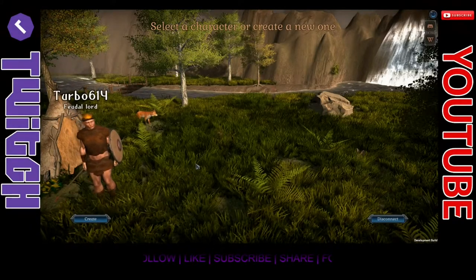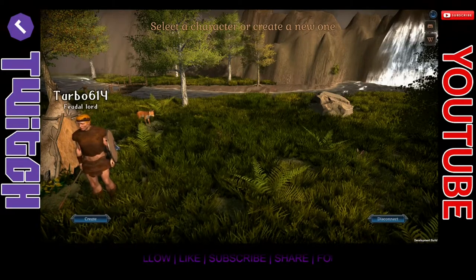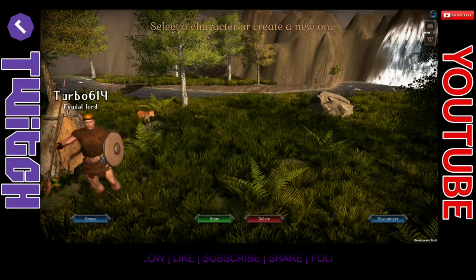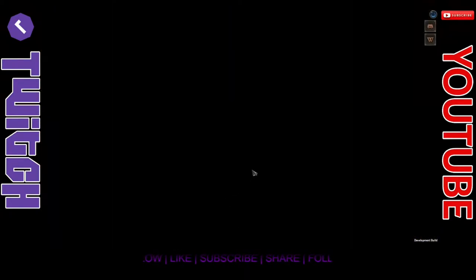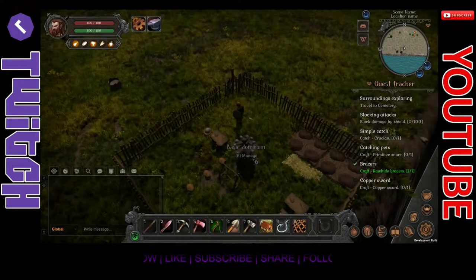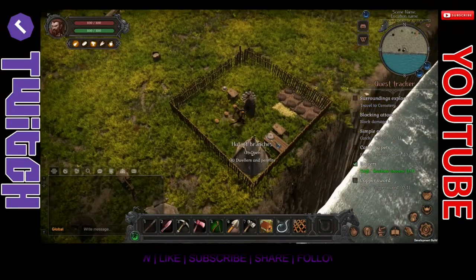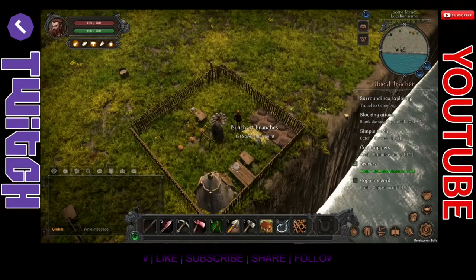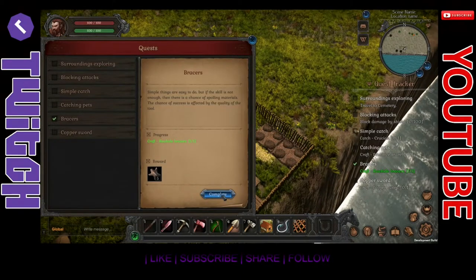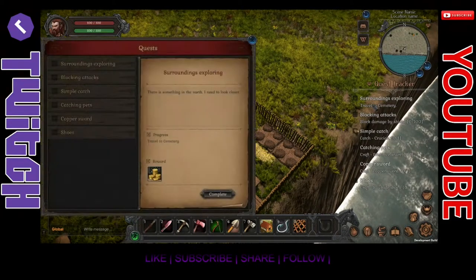We're back in Wild Terra 2. I have a headband, a shield, a copper spear, and some crappy leather armor. I may or may not have been playing since the last episode. I have an achievement — I built a little yard, it's not much but I call it my own. Let's make sure we're good on save mode.